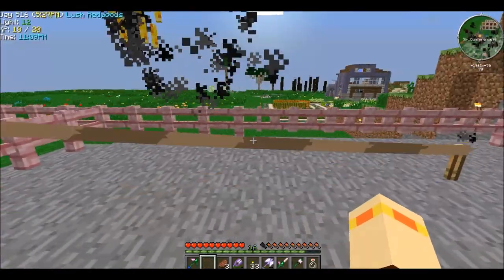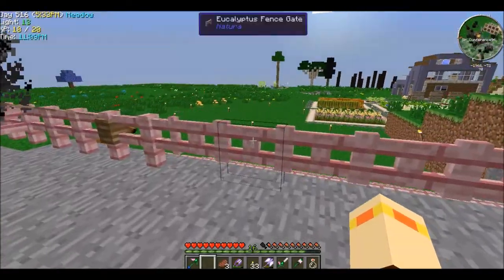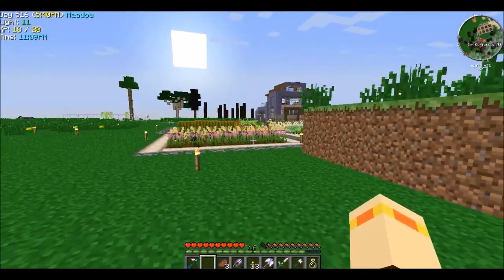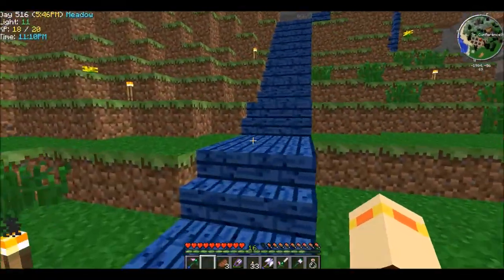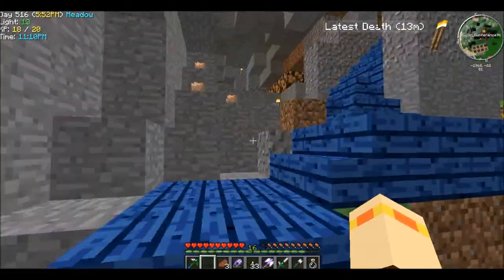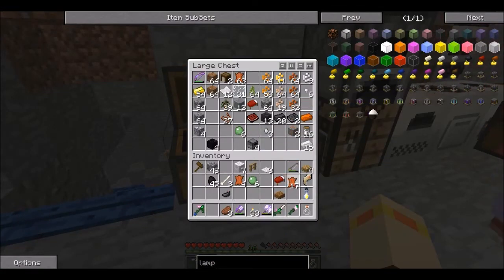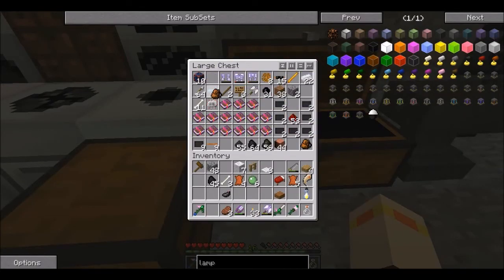Can I ride him? Yeah, I think so. I'm gonna craft a saddle as soon as we're done sleeping. Let's go craft a saddle — that's just iron and leather. You can only use craftable saddles on wild horses.